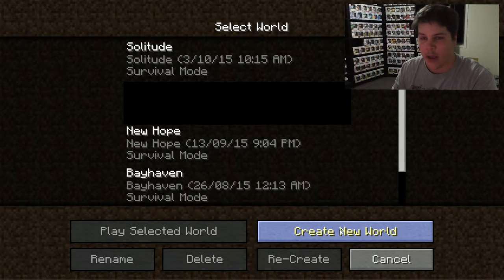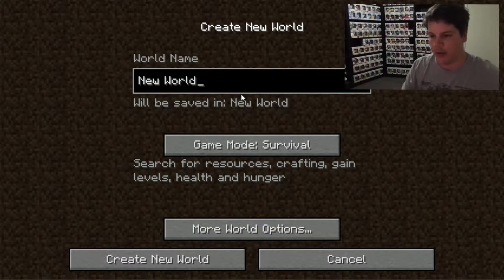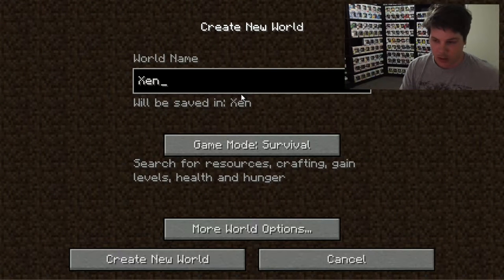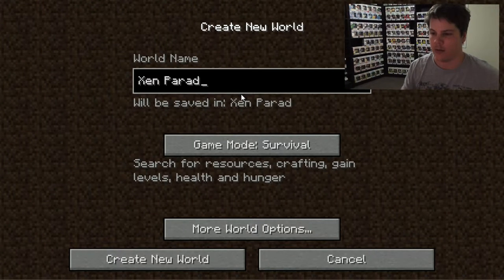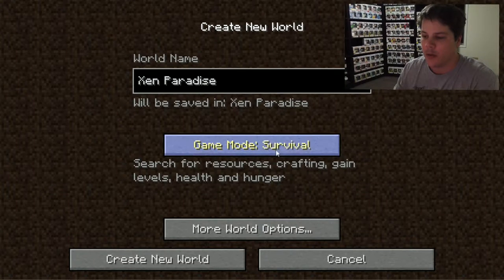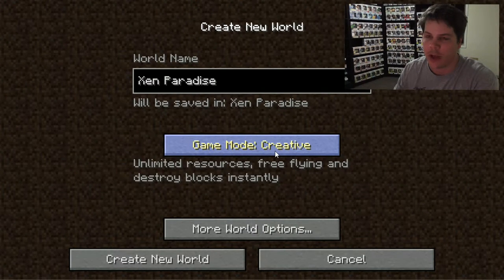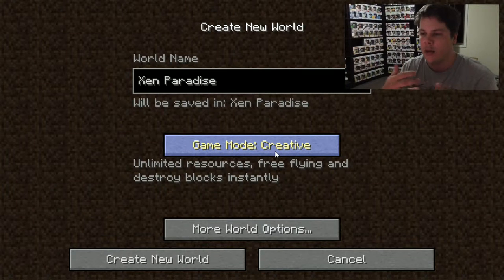So let's create a new world and let's call our world Zen Paradise. These are the different modes that you can use. Creative is basically like a god mode — you have unlimited resources of everything, nothing's going to kill you, you can fly around. So this is really the mode where if you just want to build things, you play in this one.